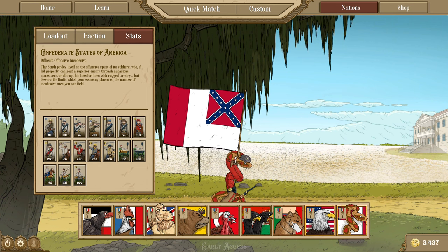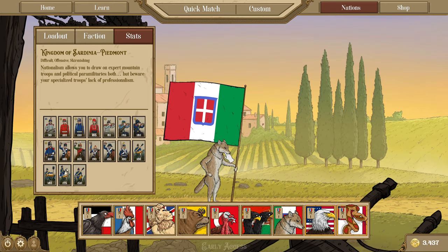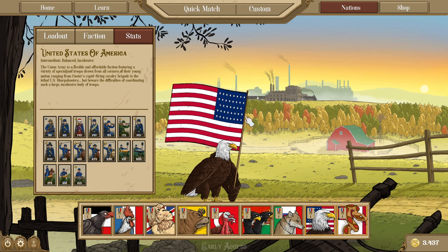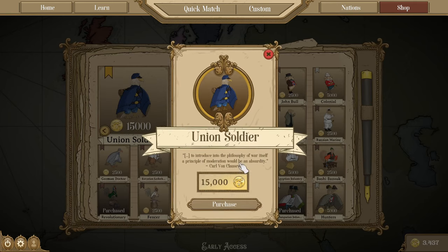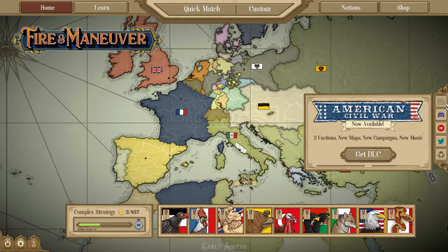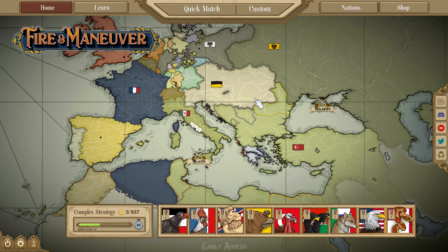Sadly, I have not bought a skin for the Italians because there's actually no skin available at the moment, although more cosmetics will probably be coming out in future updates. I also haven't bought my American Nation because I've been wanting to buy the Union Soldier, but I bought everything else and now I don't have enough merits. I guess it's a good time to get grinding.